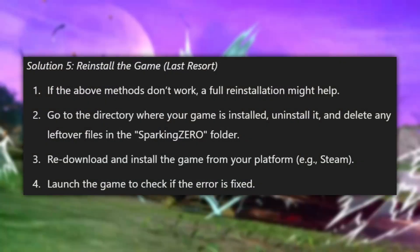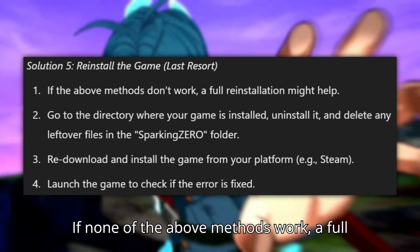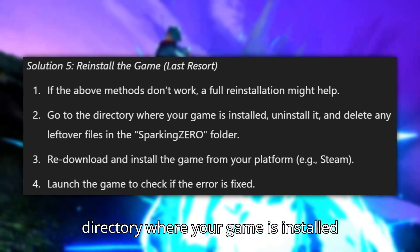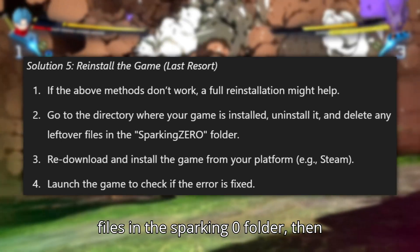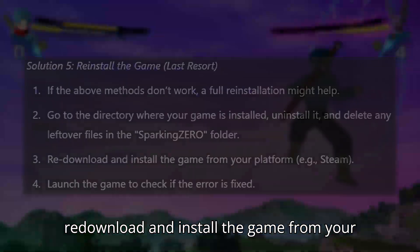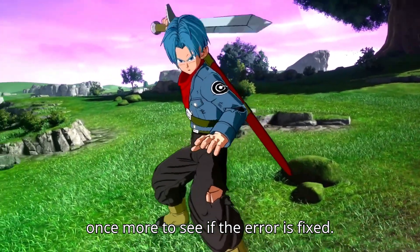Solution 5: Reinstall the game as a last resort. If none of the above methods work, a full reinstallation may help. Go to the directory where your game is installed and uninstall it. Now delete any leftover files in the Sparking 0 folder, then re-download and install the game from your platform such as Steam. Launch the game once more to see if the error is fixed.